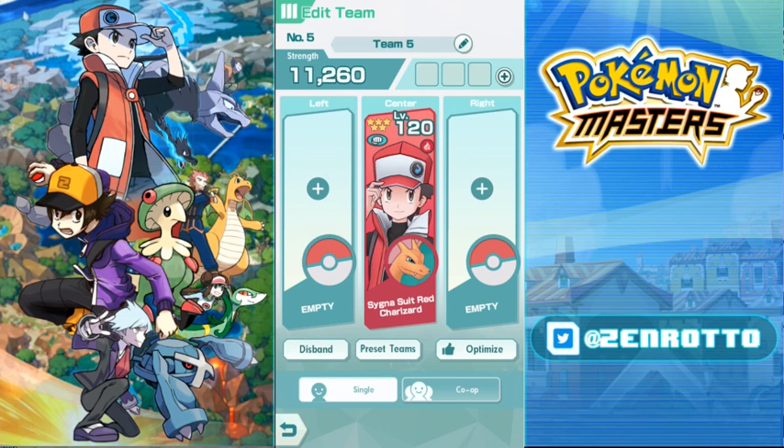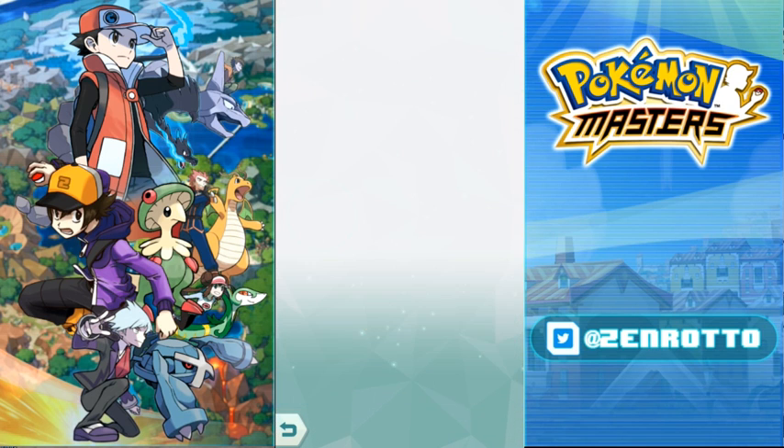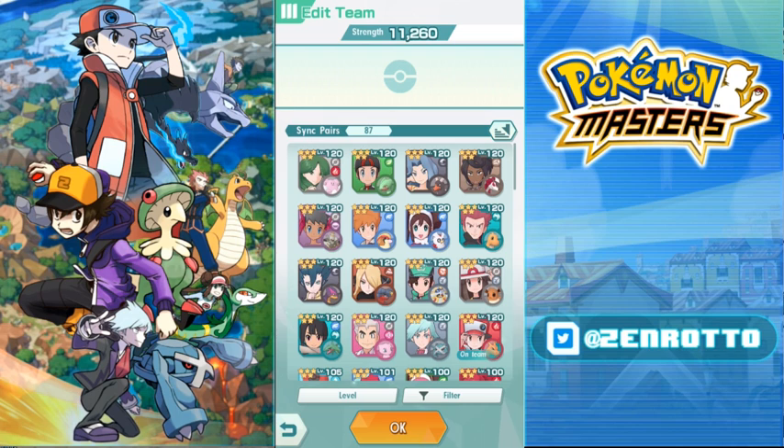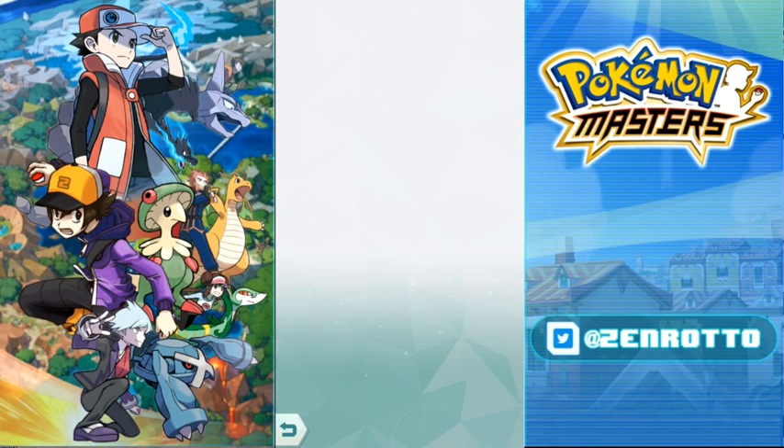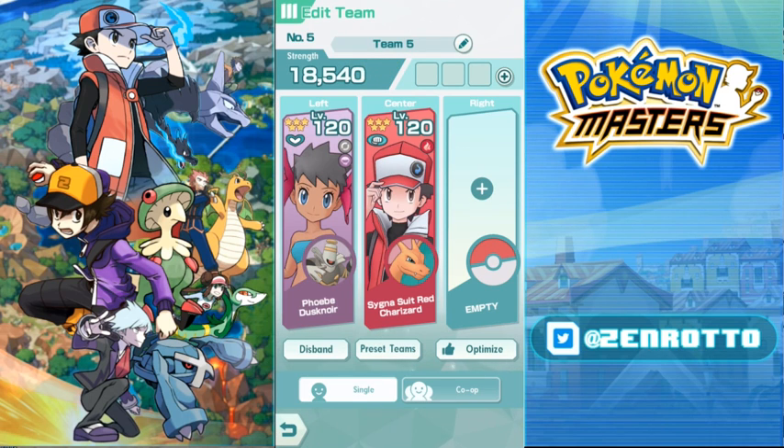So we'll say Red for center. Now you have left and right slots. Left is your number two — you want someone who can pass buffs to the person in the back. The main candidates are Leaf and Phoebe. I lean a bit toward Phoebe because Leaf can only pass attack, while Phoebe can pass attack and crit.